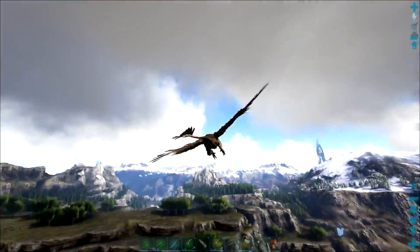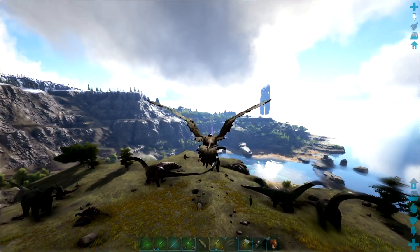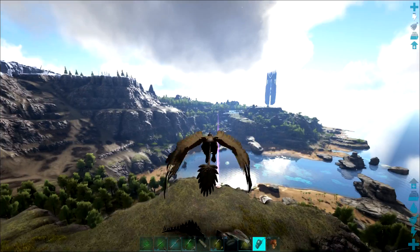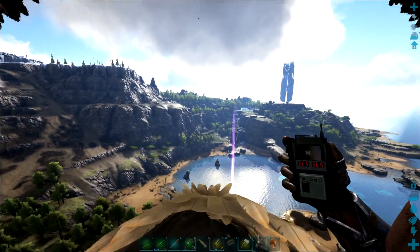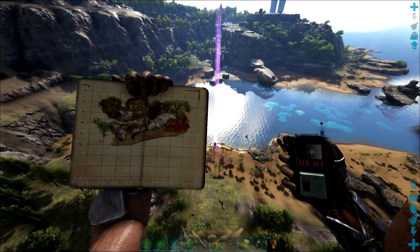Welcome back to Ark Unofficial and welcome back to Ragnarok. Today our mission is to find an ice wyvern egg. I brought a GPS with me so I could show you guys the coordinates. Apparently they're at 33, 37 approximate coordinates, which is that little snow biome on the left.